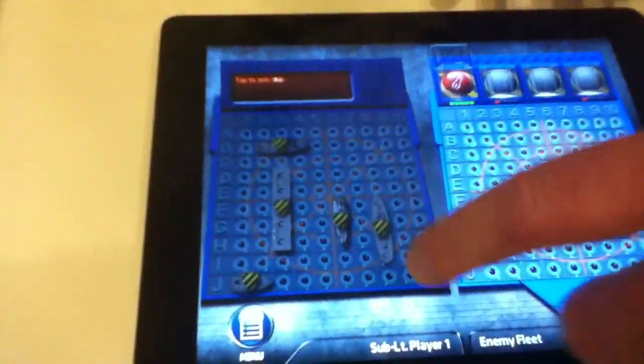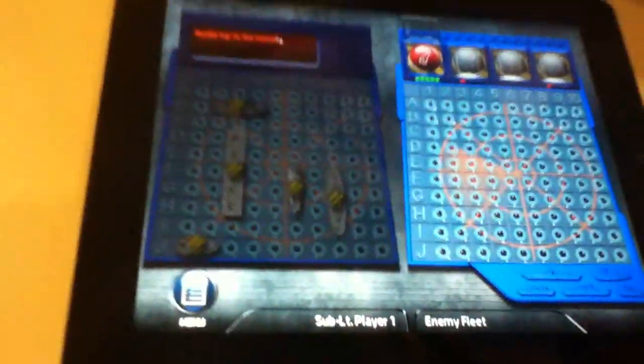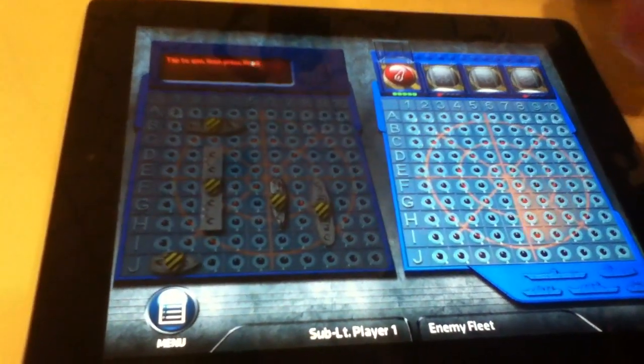Let me just dive into Battleship. It's essentially like the regular Battleship where you have coordinates like A3 or F7.